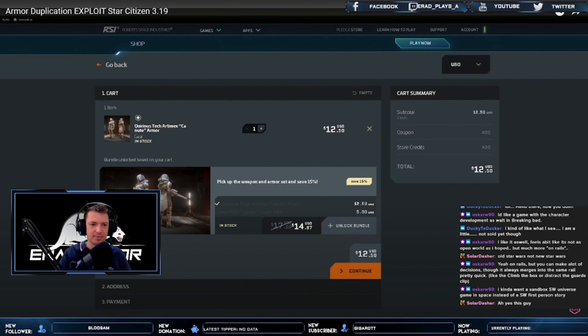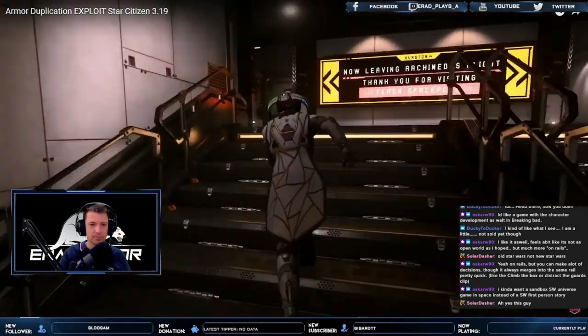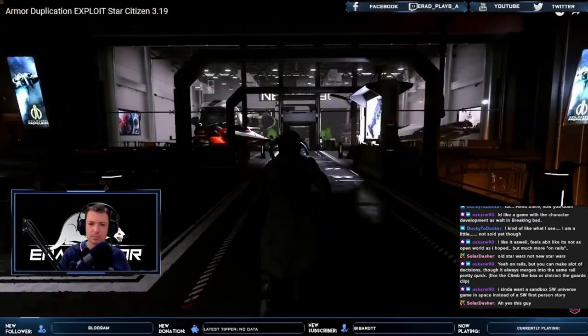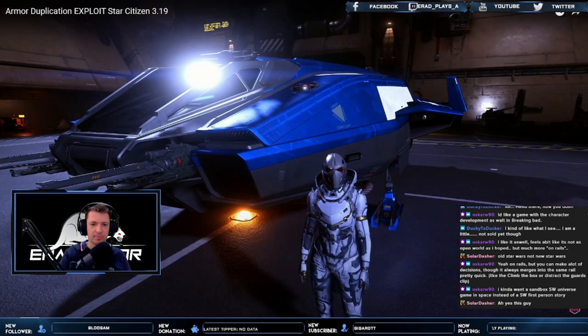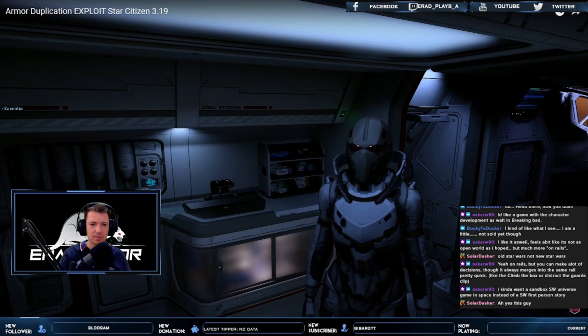To do this, we're gonna need a couple of things. Number one is a nice armor that you want to duplicate — I'm gonna grab the Kuanto armor. The second thing is to head over to the New Deal in Lorville to buy ourselves a ship. Head over to somewhere with a ground pad — you can do this on Lorville or any mining site on the planet.